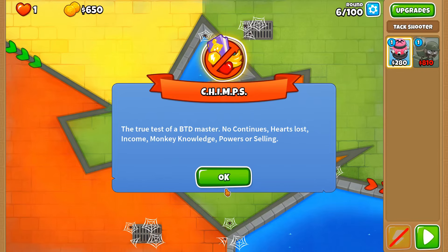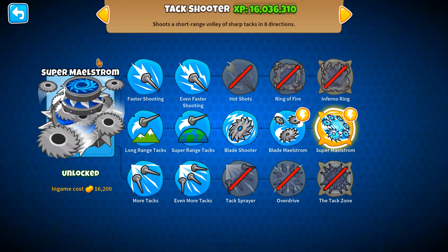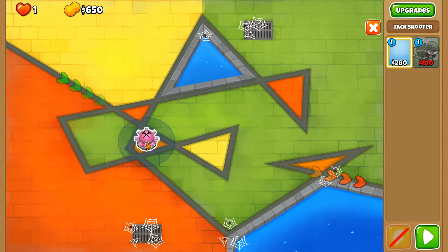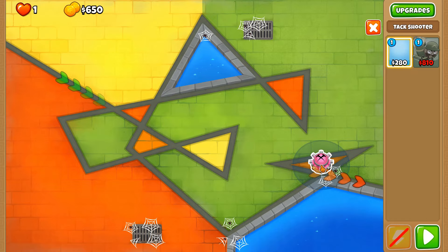2TC is an achievement in Bloons Tower Defense 6 where you need to complete a CHIMPS game using just two towers. Today we're going to be doing this with the Super Maelstrom and the Balloon Incineration. Now logically you'd think to put your attack shooter here, here, or here just so it has as much coverage on the track as possible, but no, we're going to be doing this in a slightly different way.